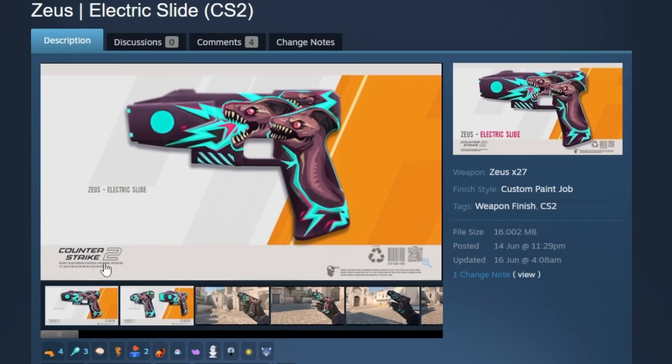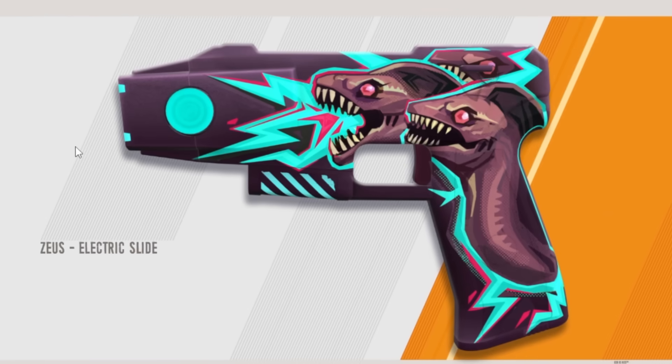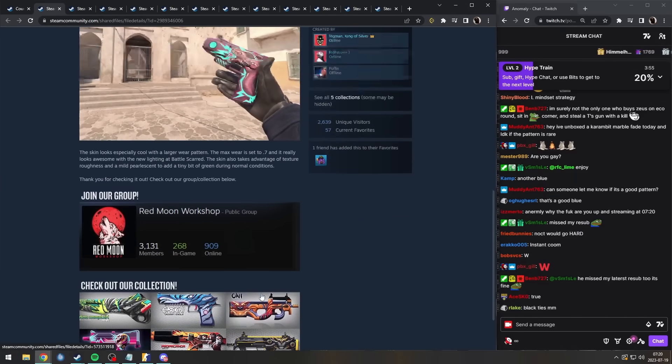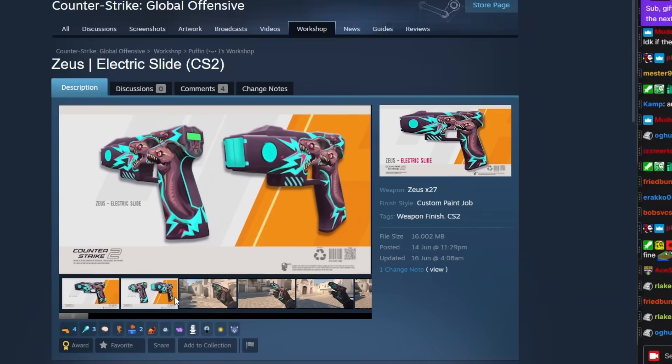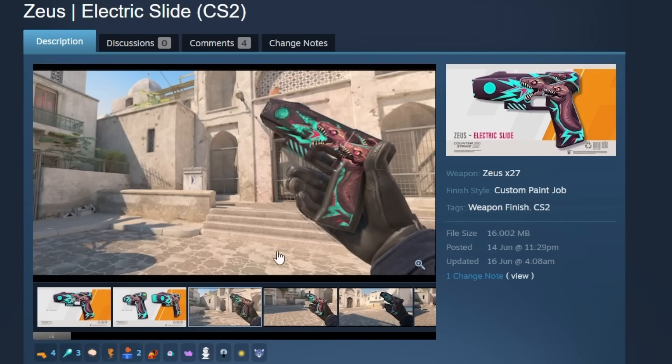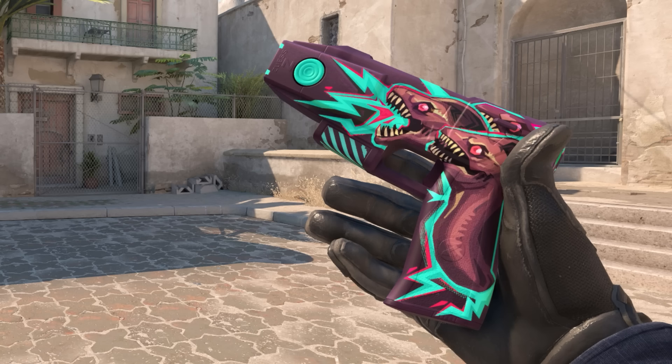Electric slide. It's an electric eel — makes sense. This is what I was talking about when I said why is there magma on the Zeus? It doesn't really make sense. This makes sense — it's an electric eel. This would be, like, a pink probably. This is nice.